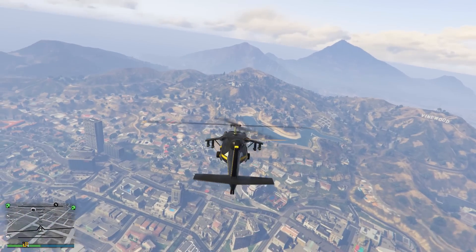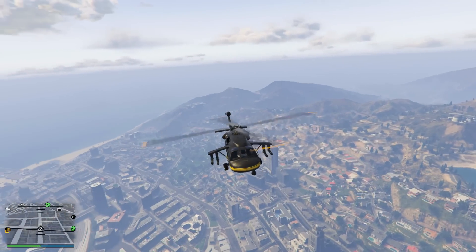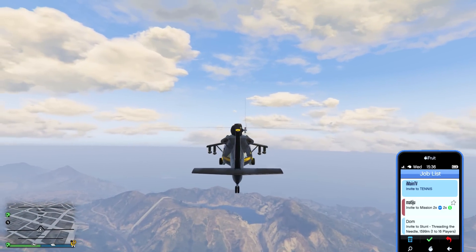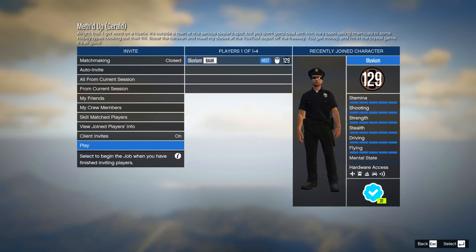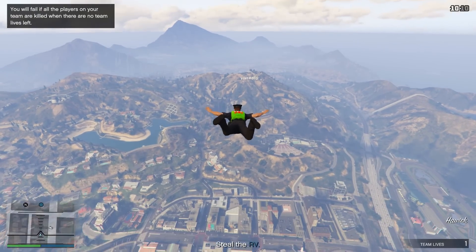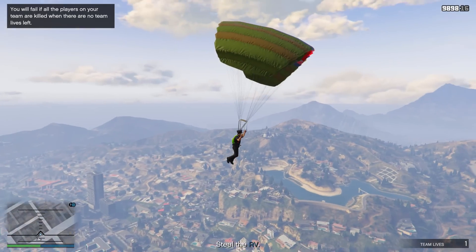Moving on to the next trick. As I'm sure you guys know, when you load up a contact mission you'll start exactly where you load it up. But what you may not know is that you can do that anywhere around the map — literally. You can be deep sea diving or you can be in a helicopter. As you can see in the video, I am in a helicopter well above the city and I've accepted an invite from Gerald through the phone to play Methed Up. Upon hitting Confirm Settings and Play, I spawned in parachuting towards the city. You can literally start up a contact mission anywhere, and you'll spawn exactly where you loaded things up.